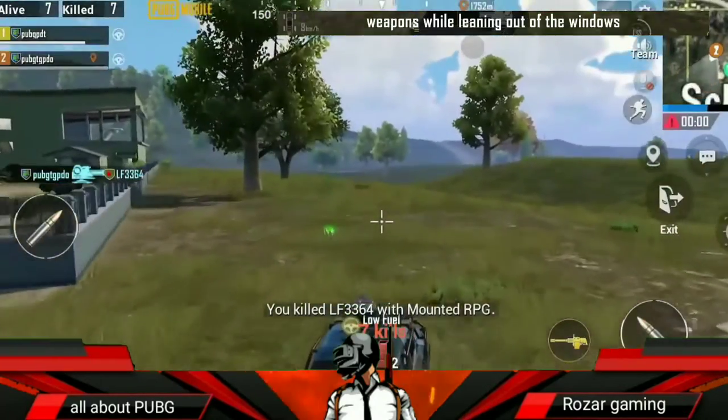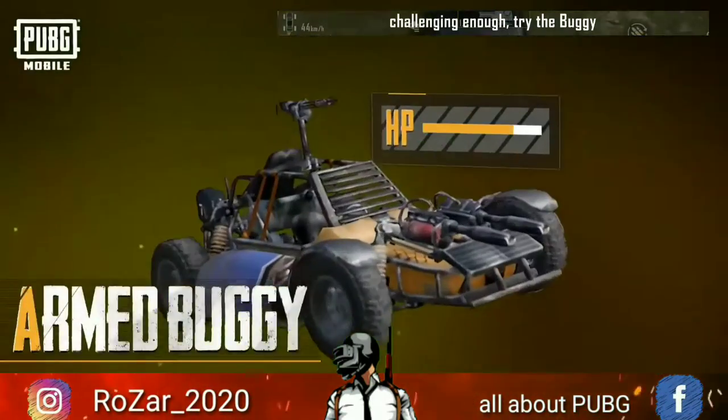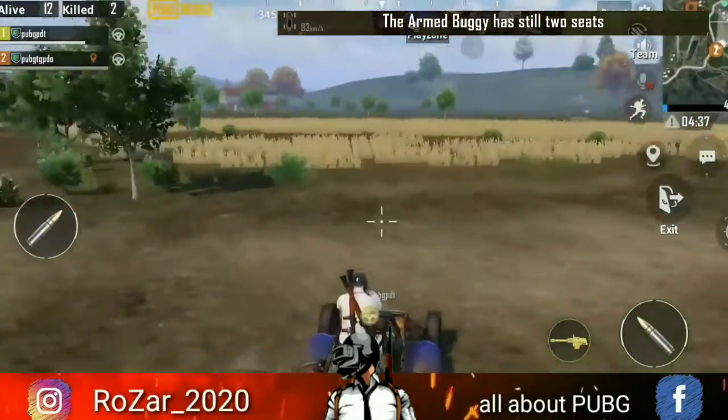If controlling these vehicles doesn't sound challenging enough, try the buggy. The armed buggy still has two seats, but the player in seat two can now fire the gatling gun, newly mounted on the roof.